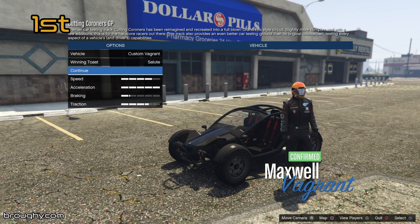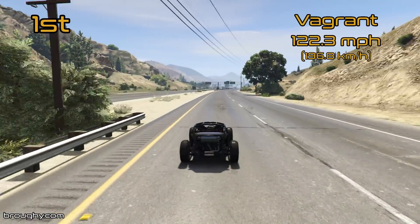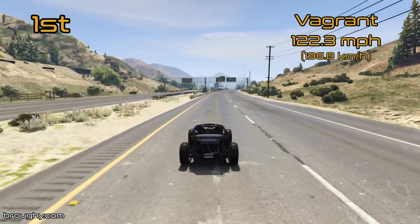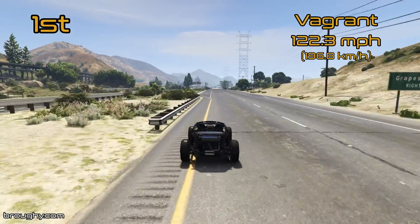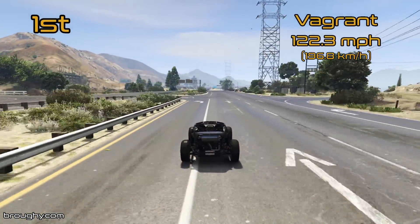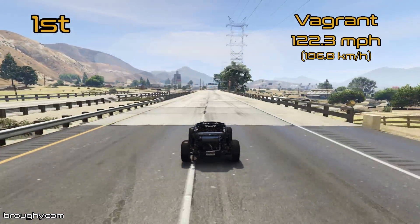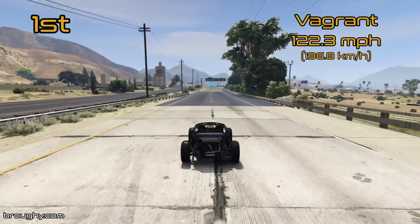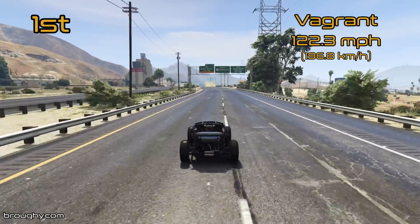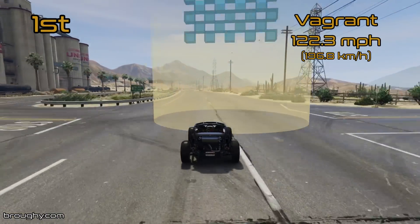Ultimately the number one vehicle for the off-road vehicles class in terms of top speed is the new Vagrant, with a top speed of 122.3mph — it beats everything that's come before it. Feel free to subscribe if you haven't already for regular lap time and top speed testing videos. The Vagrant is only a recent addition to the game and it demolishes everything in the off-roads class for both lap time and top speed.